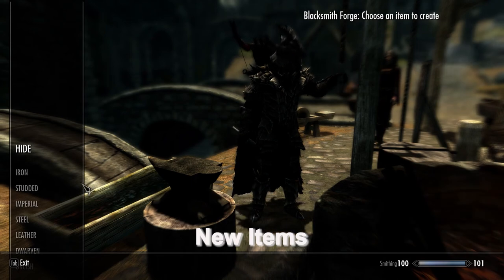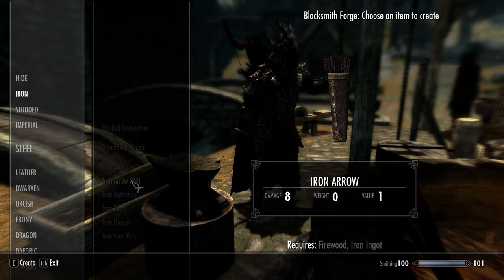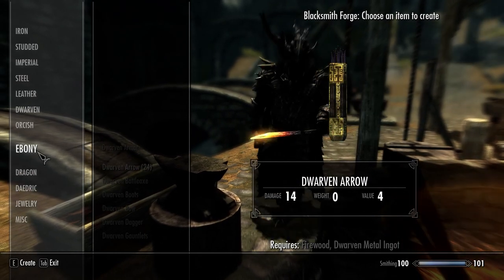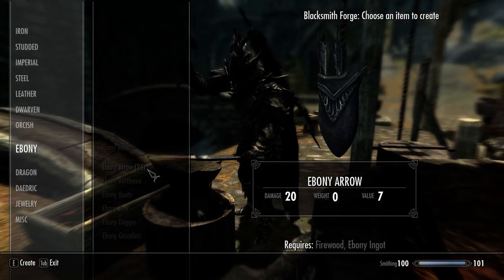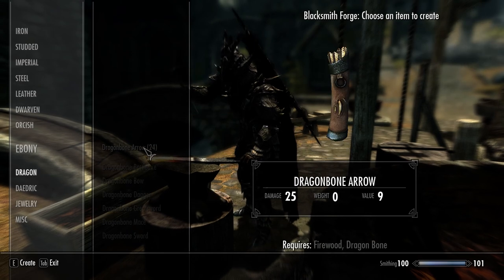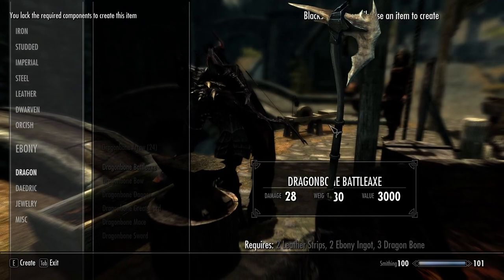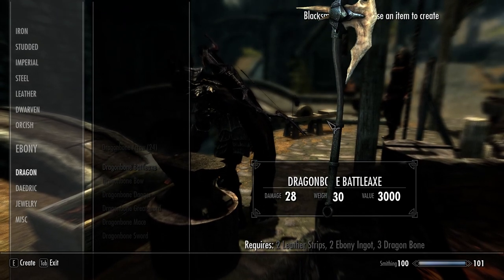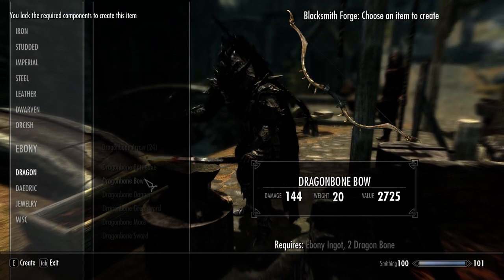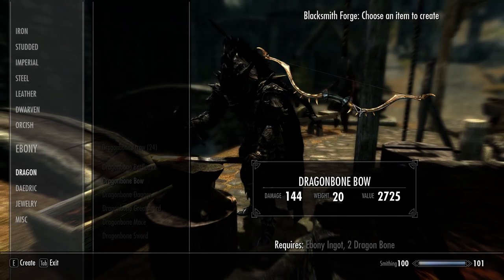With Dawnguard came a bunch of new crafted items. One item type I was really excited about, because I play archer a lot, is crafted arrows, which started off as a mod — I think they may have just brought the mod in, using the same required materials. So now players can make any type of arrow: Ebony, Daedric, Dragonbone. As far as Dragonbone goes, there's a new tier of weapons better than Daedric, and I'm showing them off right here.